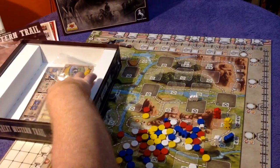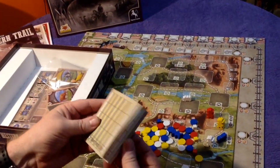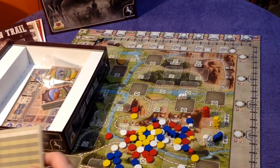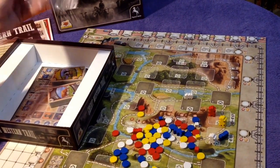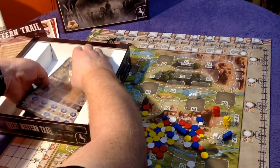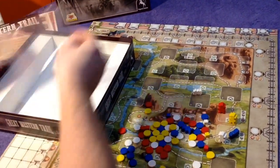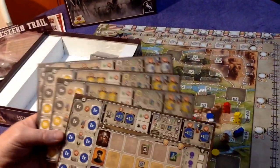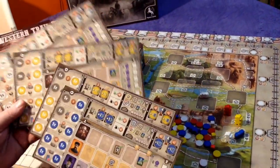Loads of score sheets — and of course you can just use scrap paper. A lot in the box, which is nice. Another baggie there. The player boards — four of them: one, two, three, four player boards.